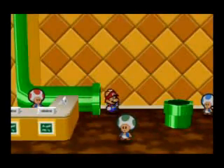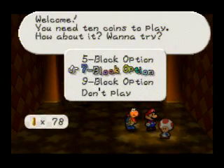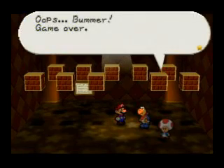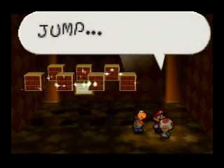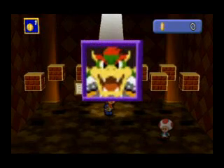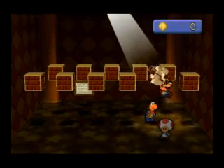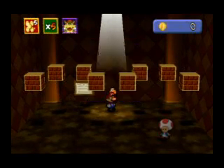Let's blow the rest of our money on the casino — on Jump Attack! I believe we were stuck on the 7 block option last time. Jump! Attack! Epic failure! Oh man! I'll do like two more of these and end off the video or something like that. Jump attack! Bowser! Yeah! You know I was doing so well — oops! I was about to say I hope I don't get Bowser! I'm done.